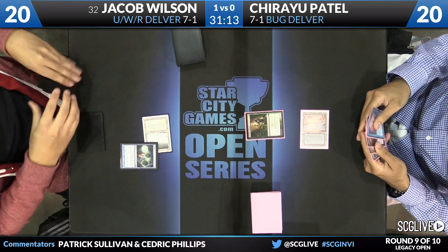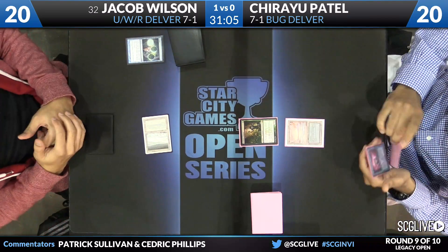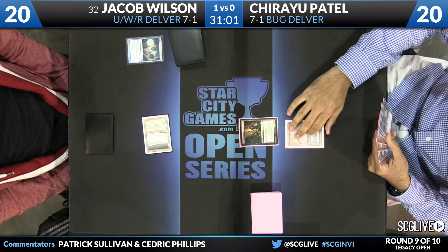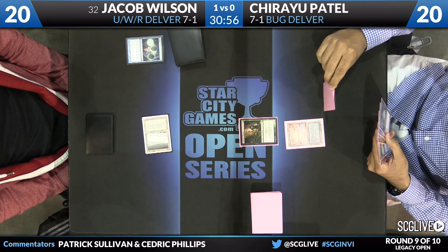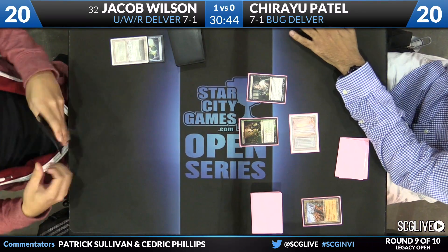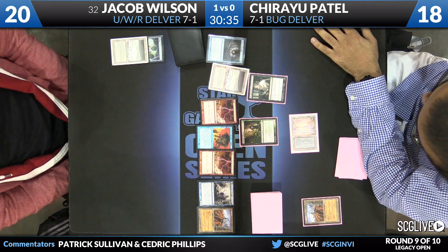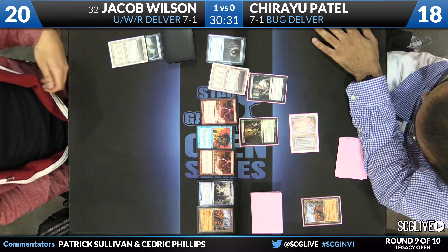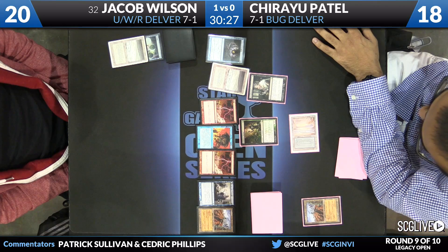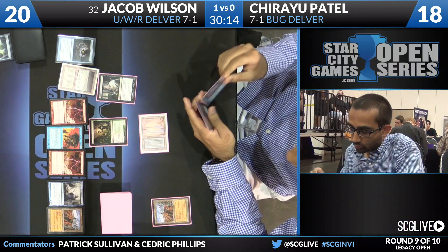Wilson consults the grip and looks happy with his next couple of draws. Patel draws a Thoughtseize and might be able to leverage the mana advantage provided by Deathrite Shaman. Wasteland plus Deathrite Shaman gives him an enormous edge — Jacob might not have enough lands to function, while Patel can function fine off two mana. The Thoughtseize also shuts off Jacob's Dazes. The Thoughtseize resolves — Wilson's hand is two Lightning Bolts, a Delver, a Force of Will, a Gitaxian Probe, a Tundra, and a Wasteland. Wilson kept with that first Ponder, so he knows the next two cards on top.